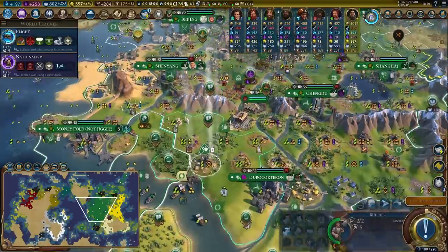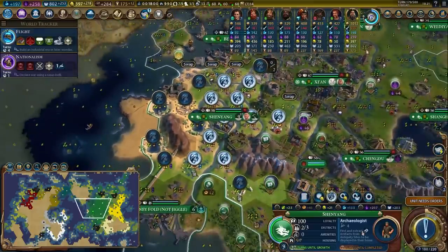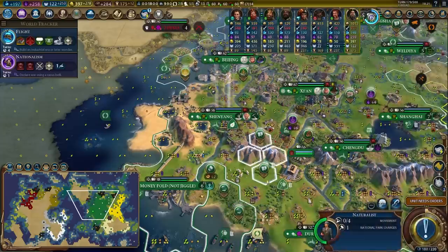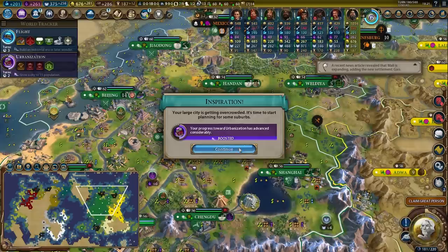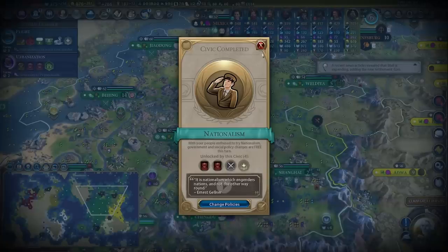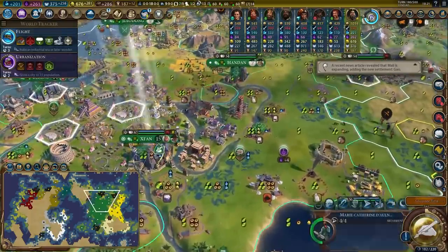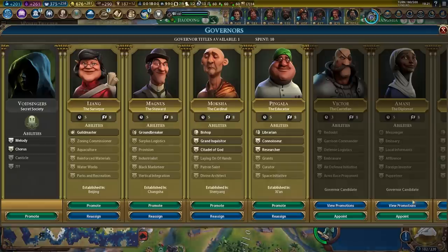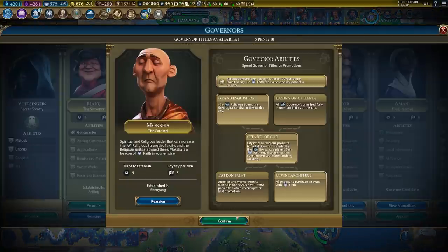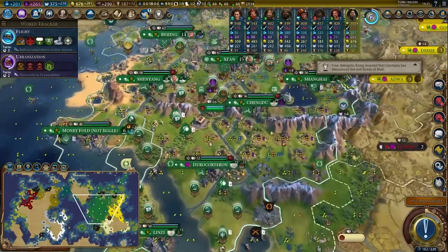I'm having a little bit of a think. There's room for another national park here. Let's make sure Shenyang owns all the tiles it needs to — go ahead and get that naturalist planted in there. 15 population capital, very nice. We got nationalism, which is kind of cool — we can build another spy off the back of nationalism. We get our very first actual great rider. We can promote him with divine architect, so we can buy districts with faith, which is a great use of Moksha.